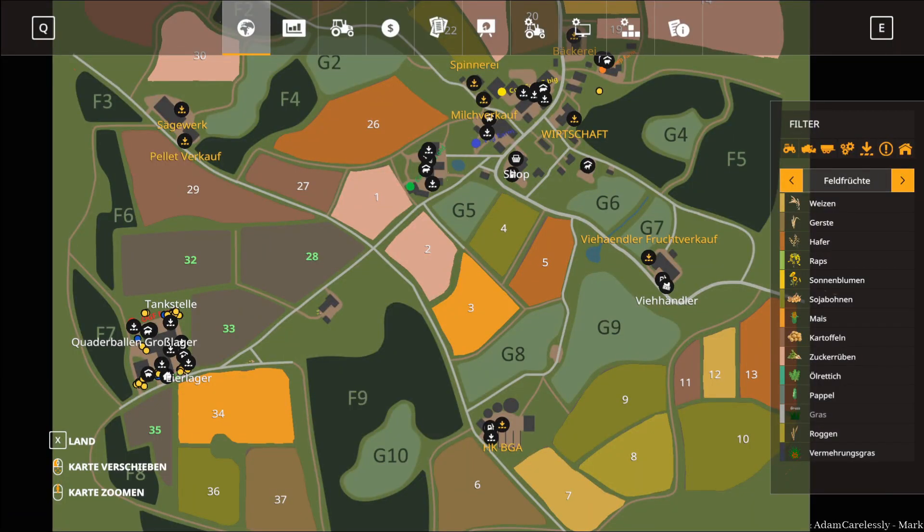Alle Wiesen auf der Hinterkaifeck sind jetzt düngbar. Dann hat man Anpassungen der Straßentextur an manchen Stellen vorgenommen. Großflächige Terrain-Anpassungen: gravierende Unebenheiten auf Feldern und Wiesen wurden begradigt. Flora und Fauna wurde teilweise entfernt, hinzugefügt oder umgestaltet.